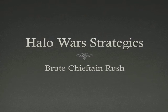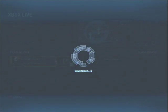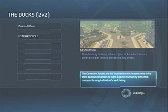This is another one of our Halo Wars strategies, and this is the Brute Chieftain Rush. The first thing you need to do is pick the Brute Chieftain and wait for your game to start up.